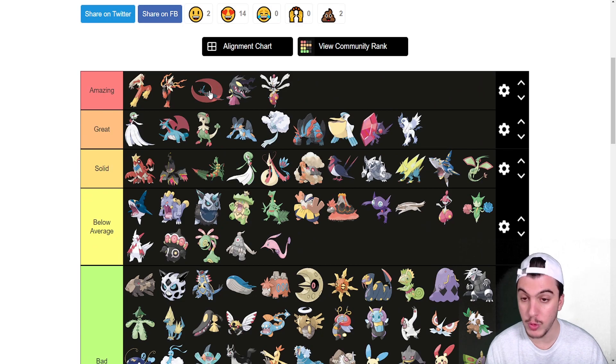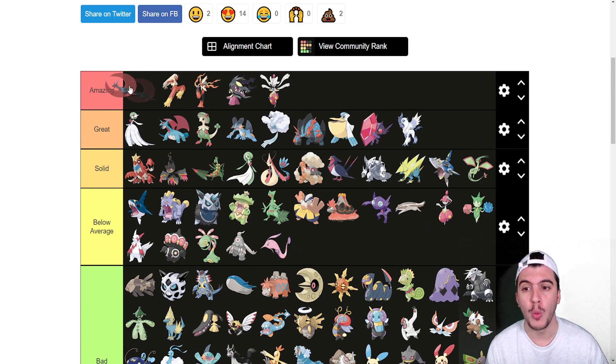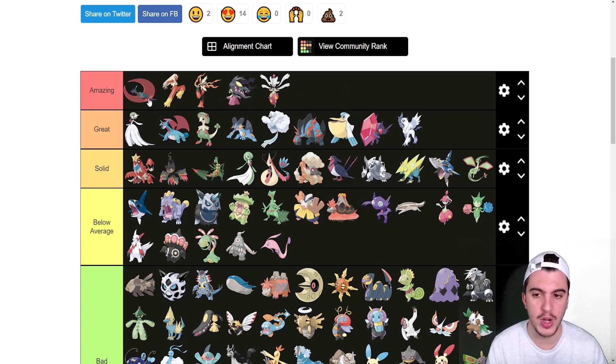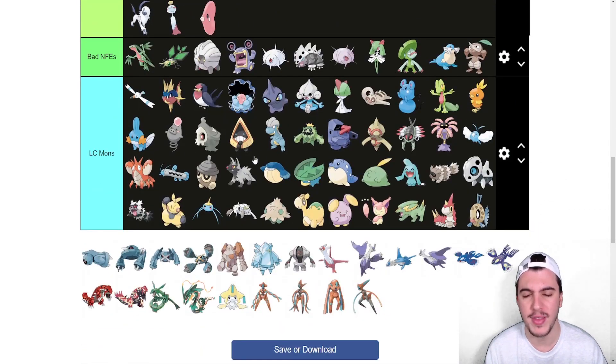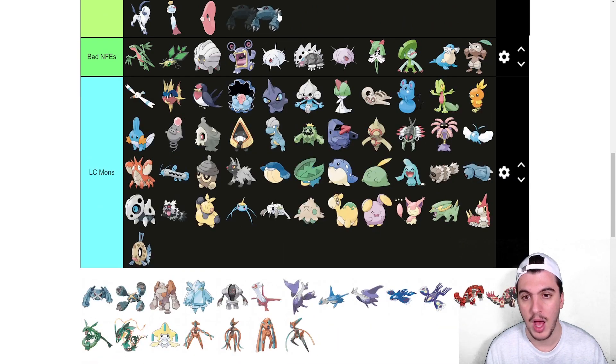Mega Salamence goes into Amazing — the new King of Hoenn in my opinion. This is probably the best Pokémon in Hoenn. Aerilate with Double-Edge, Body Slam, and Hyper Voice — special Flying moves are amazing. Fire moves and Ground moves for Steel types, great speed at 120, Dragon Dance, Roost — it can do so many different things. The only downside is you can't run an item, but Mega Salamence is awesome with one of the best designs too.